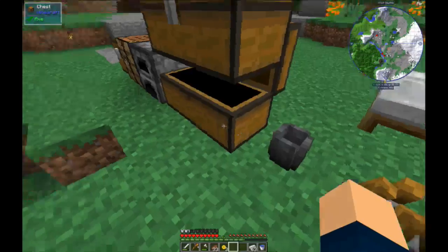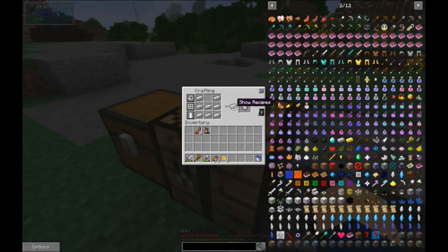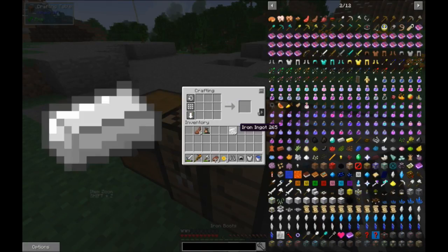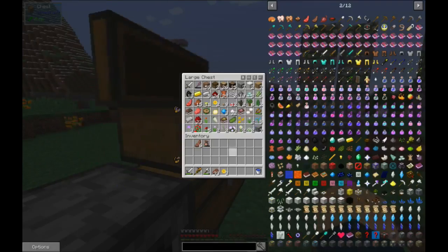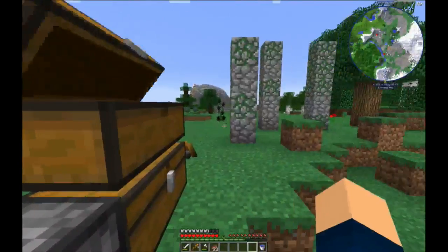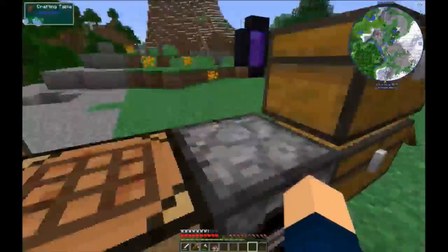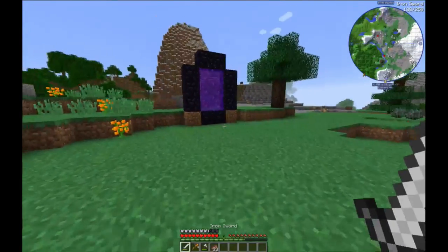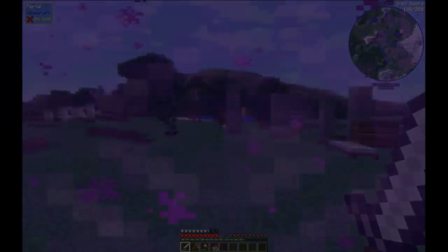Pants. Yeah, we got tons of iron here. Put those away. I can put my bucket of water away because I'm not going to be able to use it there. I say we just do it. There - no turning back now.